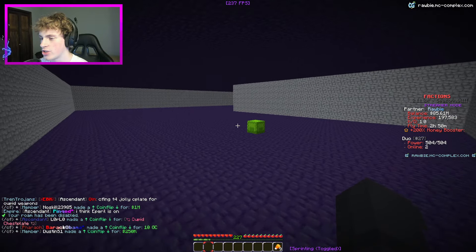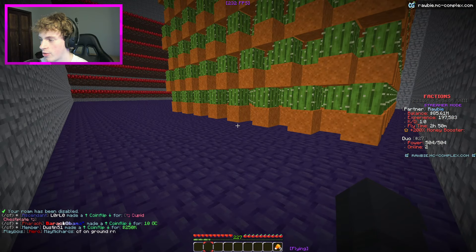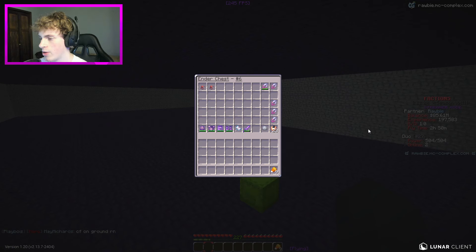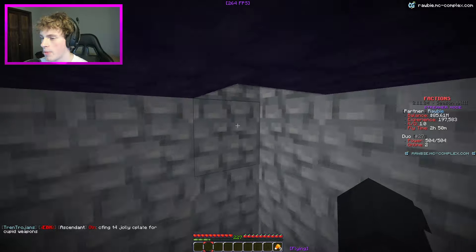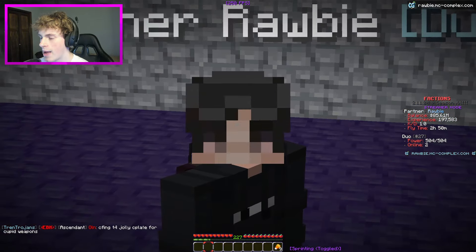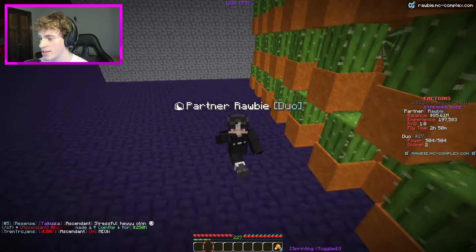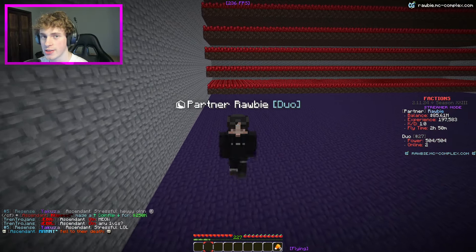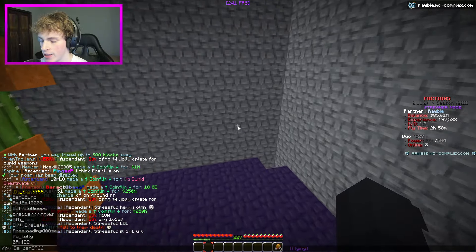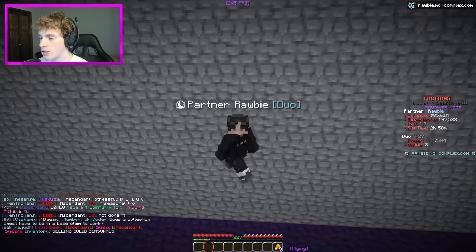If I go to slash roam and fly over here, we have a collection chest set up - there's 330,000 in here, nothing crazy. I actually still have a money booster active - you can see on the scoreboard there was a 200 money booster. I literally just sold with it - that's how I have 85 million dollars. We got 50 million dollars from about 10 hours of AFK farming, which is absolutely insane. That's literally only from two chunks of cactus - that little two-by-two farm in our base.